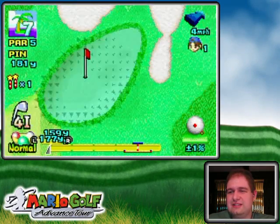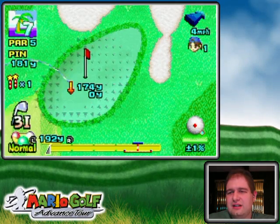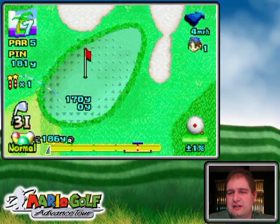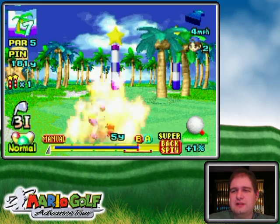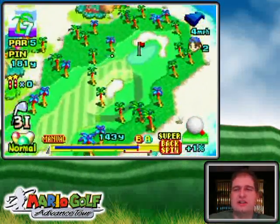I hit the tree but it went right through — okay! Now I've got to curve it through the other gates while aiming to the green. I'll use a three-iron and super backspin, otherwise it's gonna roll off because it's a low trajectory.